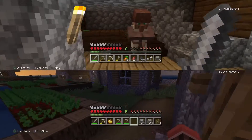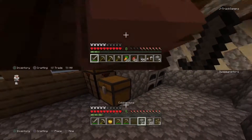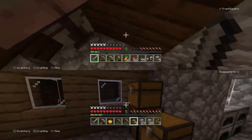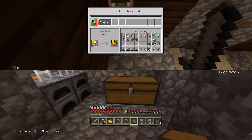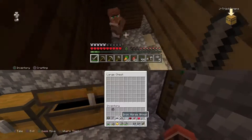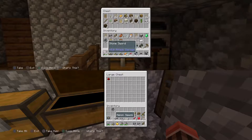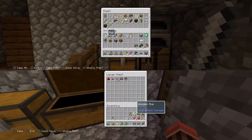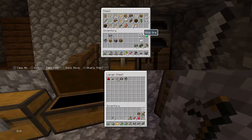What the heck are you doing in my house? Get out! Leave! Your trades suck too — don't make me kill you. So much stuff: lots of rails, iron fence, lava bucket, gold, my emerald.